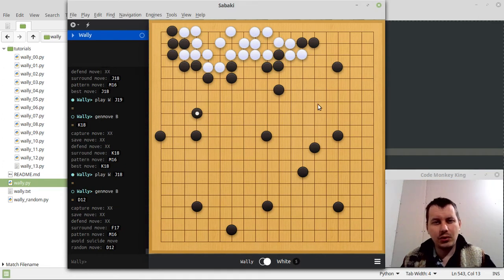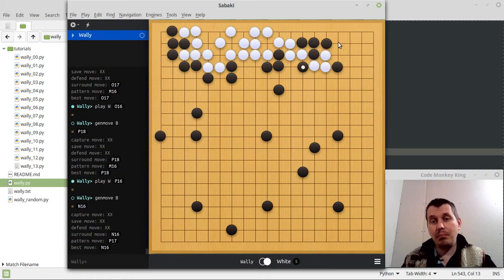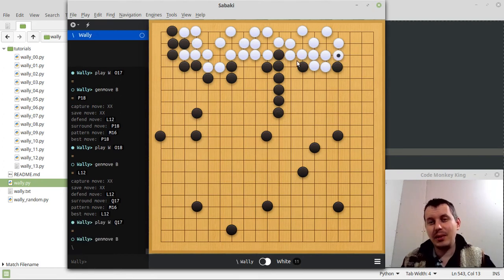What else do I want to do? He breaks my shape here. Sometimes when it comes to a fight, if you're not careful you can really get into trouble. Unfortunately, he sometimes puts stones on illegal squares. But on the other hand, when it's about life and death problems — which he doesn't know how to solve — he may eventually put a stone somewhere exactly to his favor. That's almost random, but anyway.